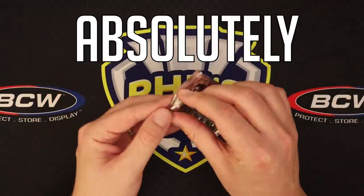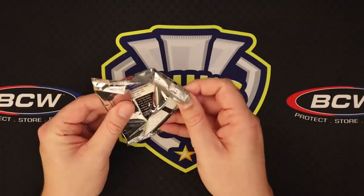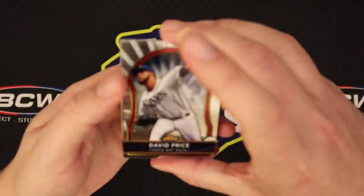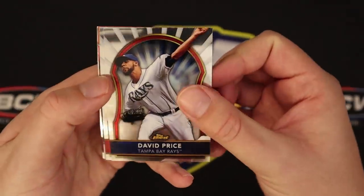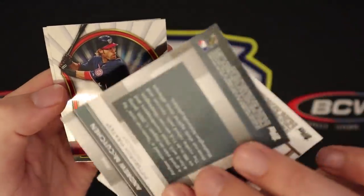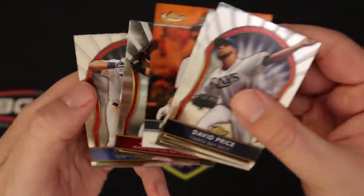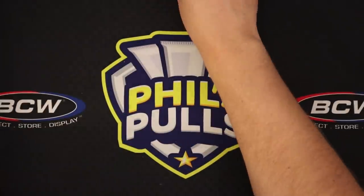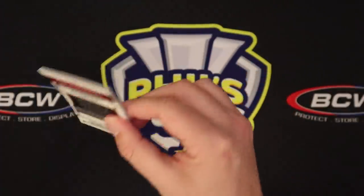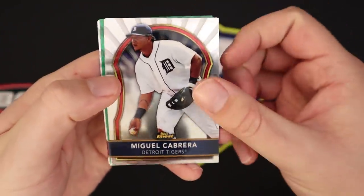Any Trout auto would just be absolutely insane, but I think you just get one auto per master box. So we got David Price, Clay Buchholz, Andrew McCutchen Finest Moments — which is not numbered — Jason Werth, and Jeter in our first pack. Nothing too great there, but again, you're pretty much looking for Trout and that's about it.